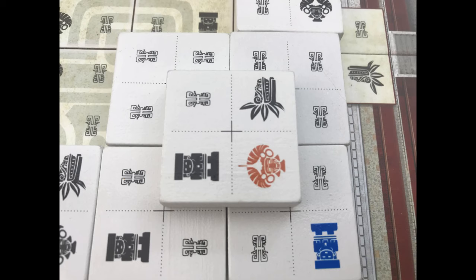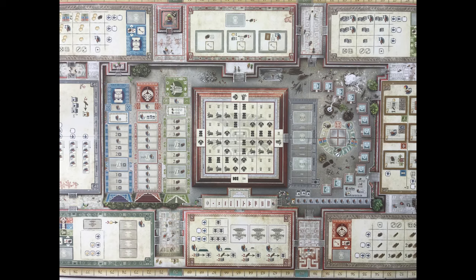You control a force of workers, gather resources, worship and build to gain the most fame over 3 eclipses.